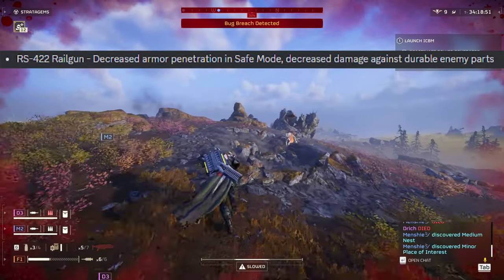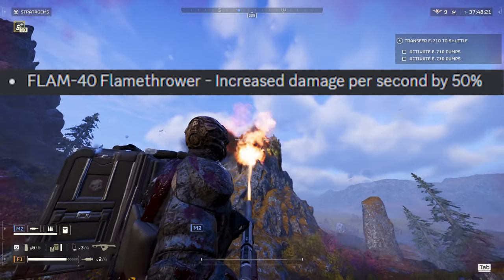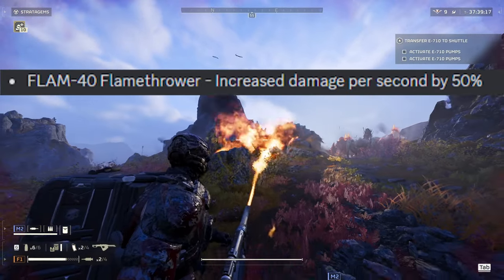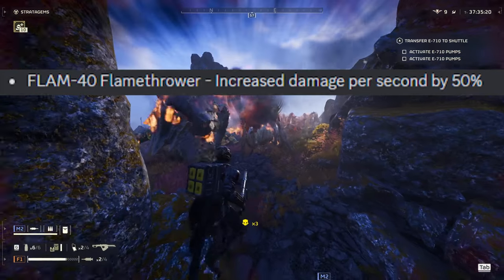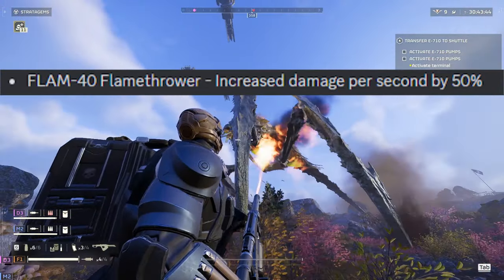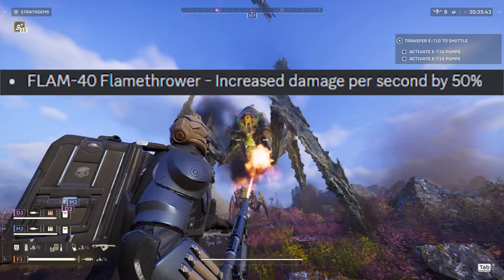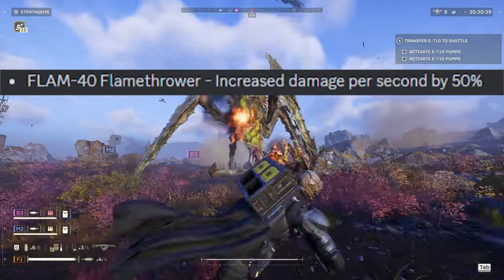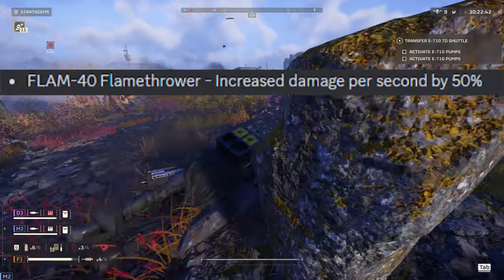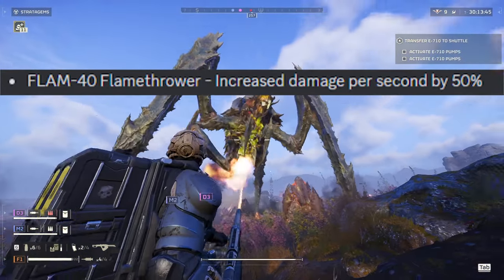Now this one is really good — the Flamen Vafa, the flamethrower. They increased the damage per second by 50%. It can cook chargers. This is very strong right now. You don't have to do anything fancy to chargers, you don't have to strip their armor — you just literally prance around, burn them, yell freedom. We tried using it against titans, but unfortunately titans are way too tanky and too big of a threat up close — they can spit on you and step on you. You can cook them, but it's just way tougher than with chargers. As Helldivers, we do everything for democracy, so go charge in with the flamethrower.